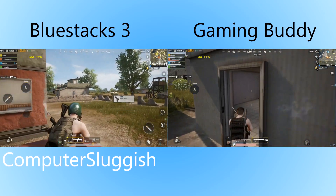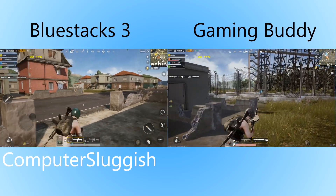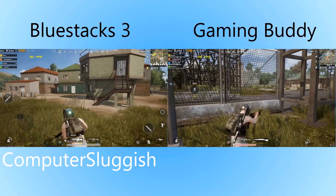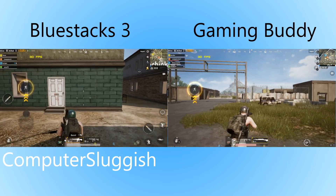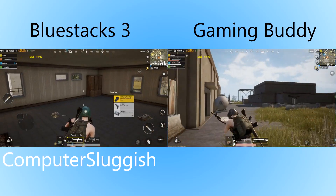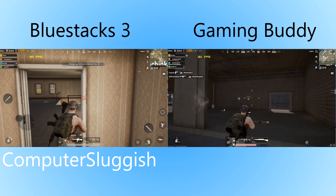BlueStacks was actually having no lag, while Tencent Gaming Buddy did glitch a few times. But I found the controls in Tencent Gaming Buddy a lot better, and for that I do actually recommend Tencent Gaming Buddy over BlueStacks. BlueStacks did keep 30 frames per second throughout pretty much, but I would much rather choose lower frames per second and have a smoother control set than have glitchy controls in BlueStacks.